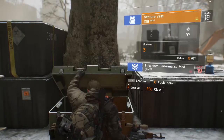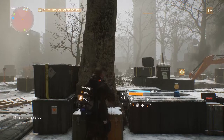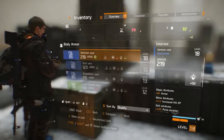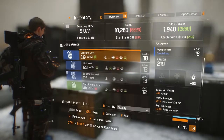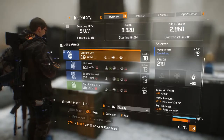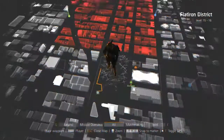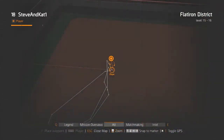Go ahead and open it — there you go. As you can see we have a Venture Vest at 219, which is pretty damn good, blue rarity of course as all these loot crates seem to be. Look at that for an upgrade — from 115 to 219. That is absolutely awesome and just goes to show how good these things are to pick up now and again as you come through different areas.